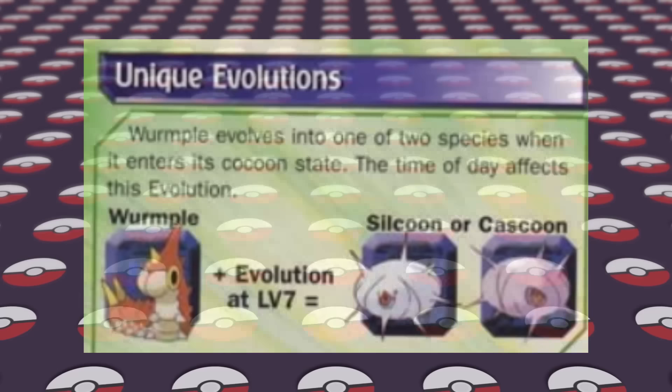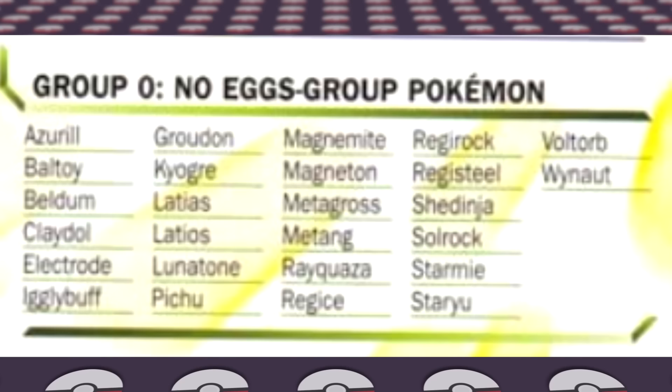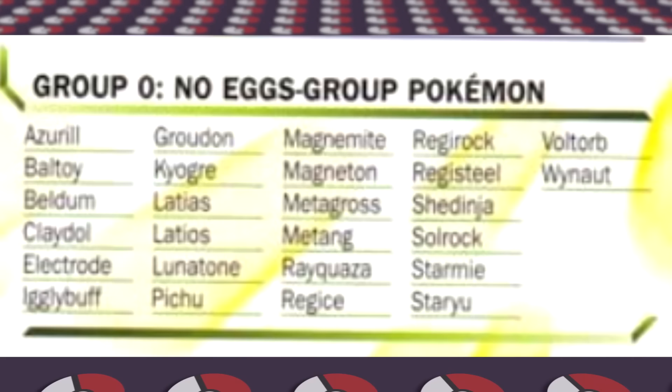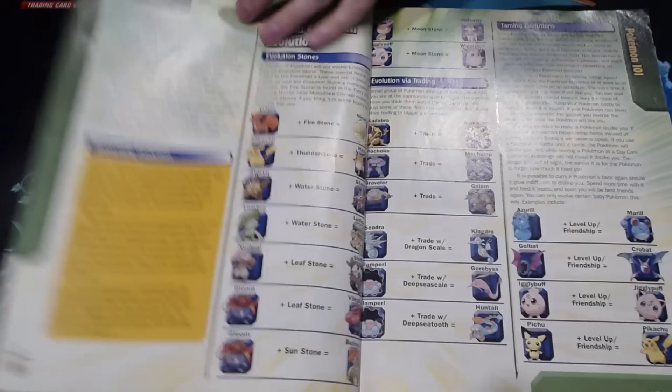On that same page, they list all the egg groups for breeding in Pokemon Emerald and state that Pokemon in Egg Group Zero can't breed, although some of them like Electrode are able to breed with a Ditto. The guide likely didn't account for Ditto breeding. The next few pages cover basic things like the type chart, status effects, and how they work. I thought it was funny how it said frozen Pokemon have frostbite. And there's also a full map of the Hoenn region before getting into the walkthrough.